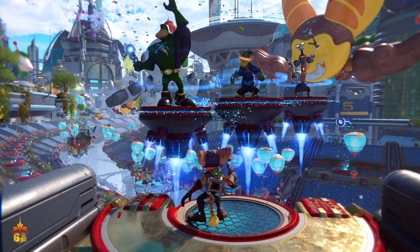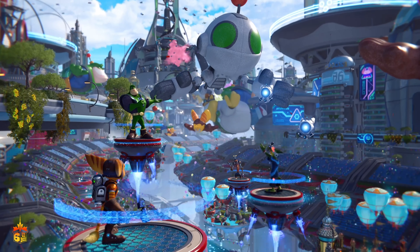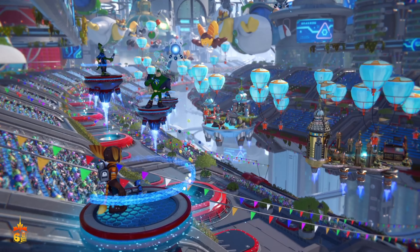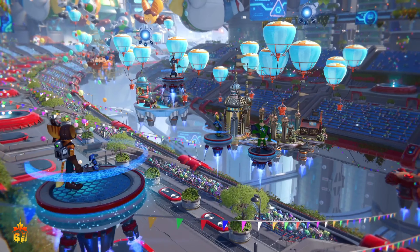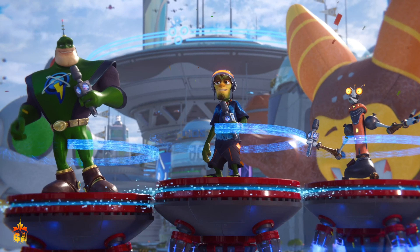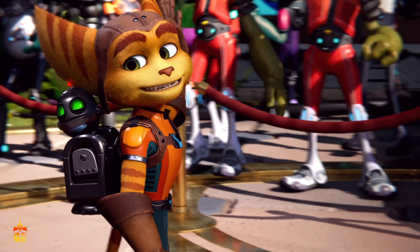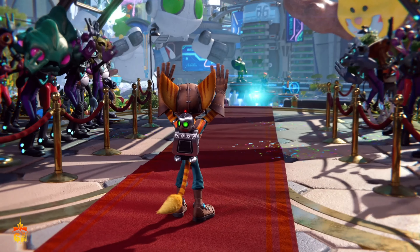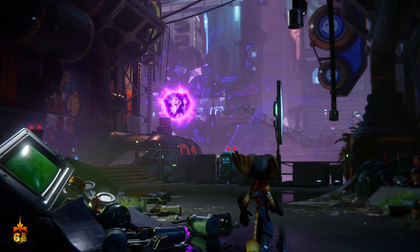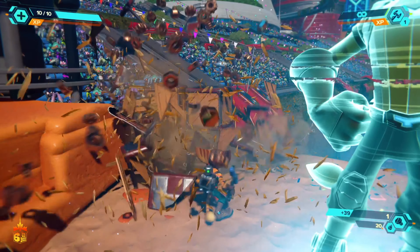One of the benefits of being a PS5 exclusive is that Insomniac does not have to pull any punches when it comes to graphics or performance. For years, many people have described Ratchet and Clank as looking like a Pixar movie — however, with Rift Apart, they have lived up to that comparison and created a game that truly looks like a Pixar movie. There is so much detail on the fur of Ratchet and Rivet; it flows in the wind and moves as you move in the game. When Ratchet or Rivet are in rain or get out of water, their fur clumps together to really show that they are wet. These details are amazing and help make the image look realistic despite being an animated character.